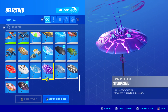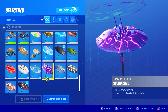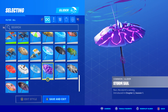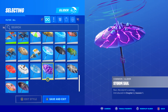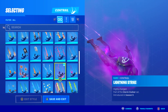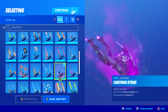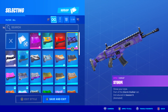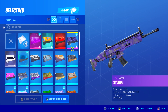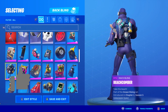For the glider I went with the Storm Sail, introduced in Season 1 Chapter 2, and it was part of the Storm King LTM — if you beat the Storm King you could unlock this for free. For the contrail I chose Lightning Strike, introduced in the Season 9 Battle Pass. And lastly for the wrap I went with the Storm, introduced in Season 9 — I think it was part of the Battle Pass — and it fits the skin pretty well.